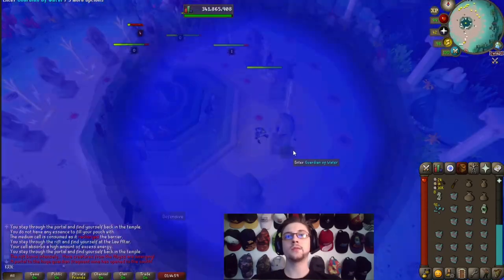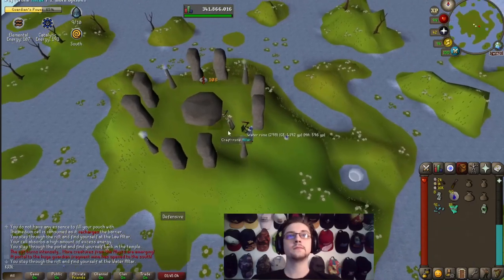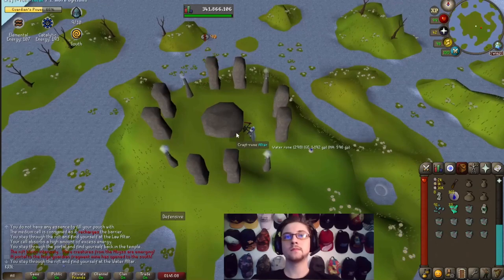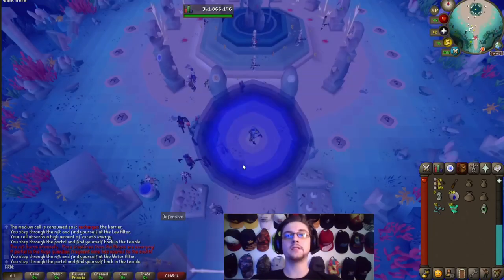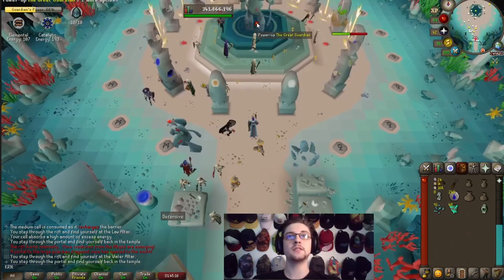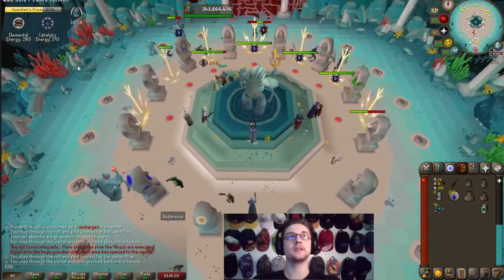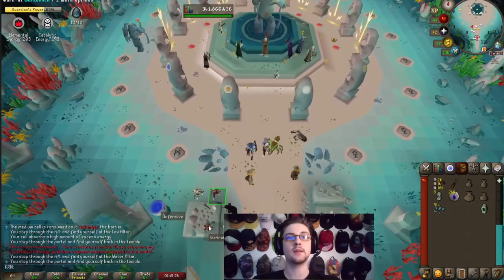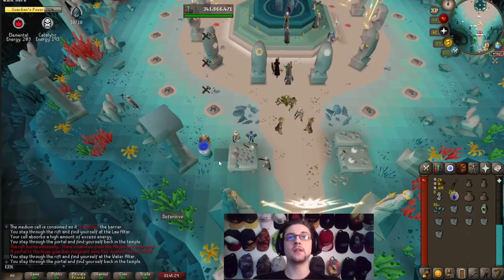Grab the water rune altar to get elemental points. By flip-flopping between elemental and catalytic rooms as best you can, you can see in the top left that it puts you just about equal on both — around 200, only 10 off. Keeping those even will make it easier on you in the long run.